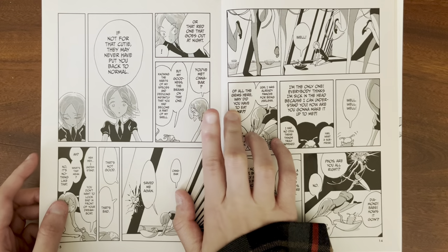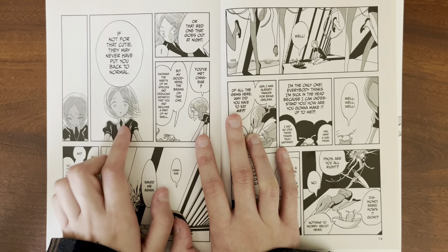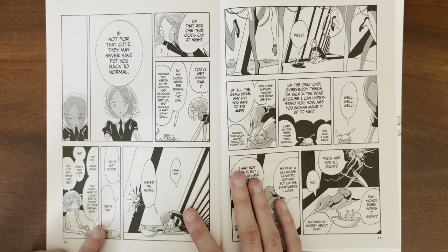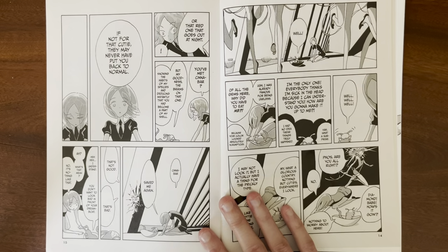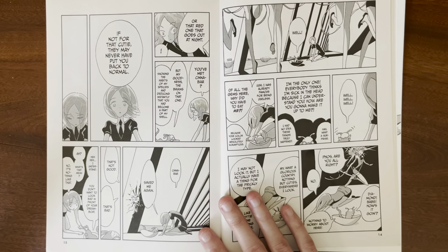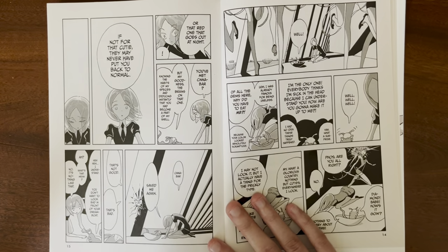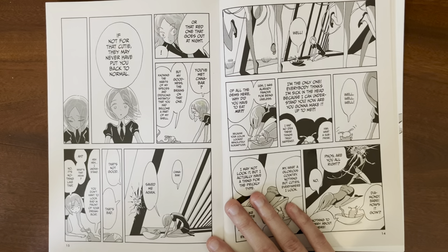Then Foss realizes that Ventricosis met Cinnabar, and that Cinnabar kind of saved them again by giving Ventricosis that information. 'Cinnabar saving again? That's bad.' It's kind of sad that Foss sees Cinnabar saving them as a bad thing — because they don't want to be indebted to Cinnabar. They really don't want to be a burden. They want to improve Cinnabar's life instead of making it worse. And that's why when they meet later, they're like 'for sure I'll save you next time,' because Foss really wants to be useful to Cinnabar.